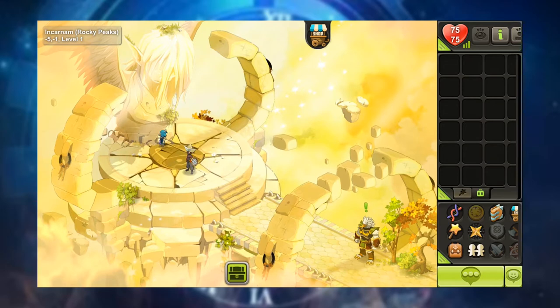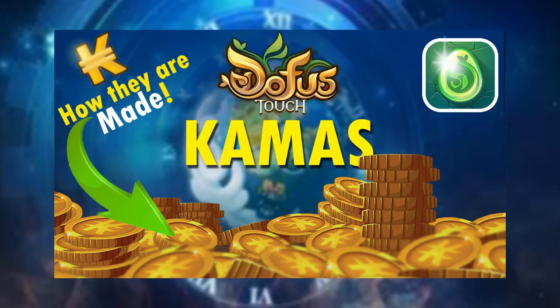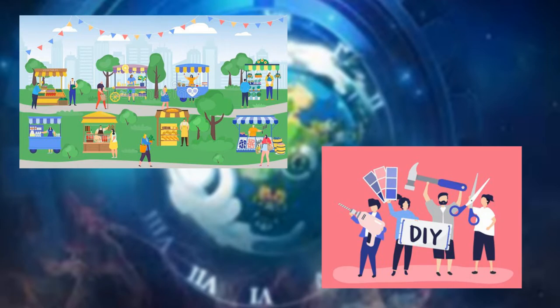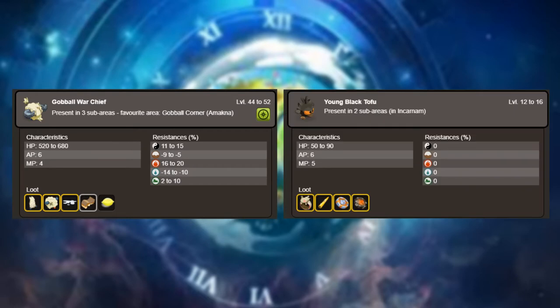If you're going to kick butt, might as well be looking good, right? So let's go over how you get equipment. Dofus Touch operates in a player-driven economy, which means pretty much everything comes from other players. In short, you either buy it off the market or you make it yourself. There are no NPCs or dedicated shops — it's all driven by the players. At the very start of the game you can do quests, and some enemies do drop gear to ease you in and get you started building your equipment, but beyond that you are on your own.